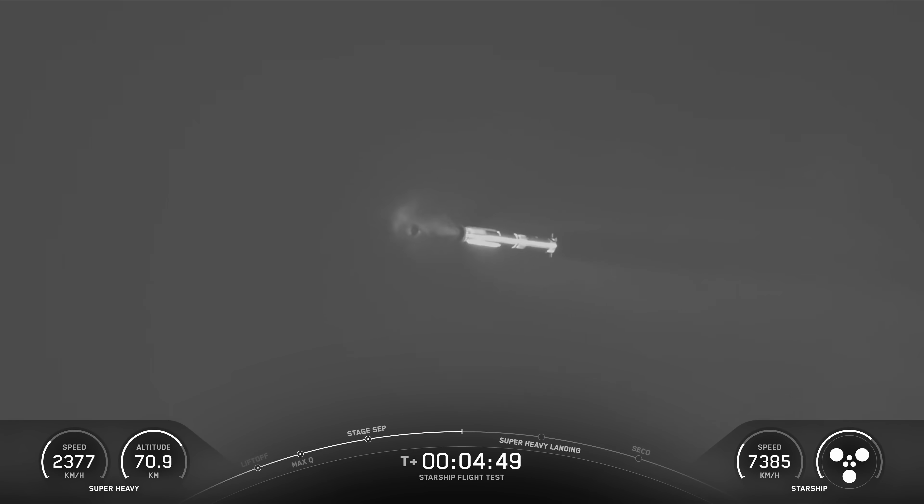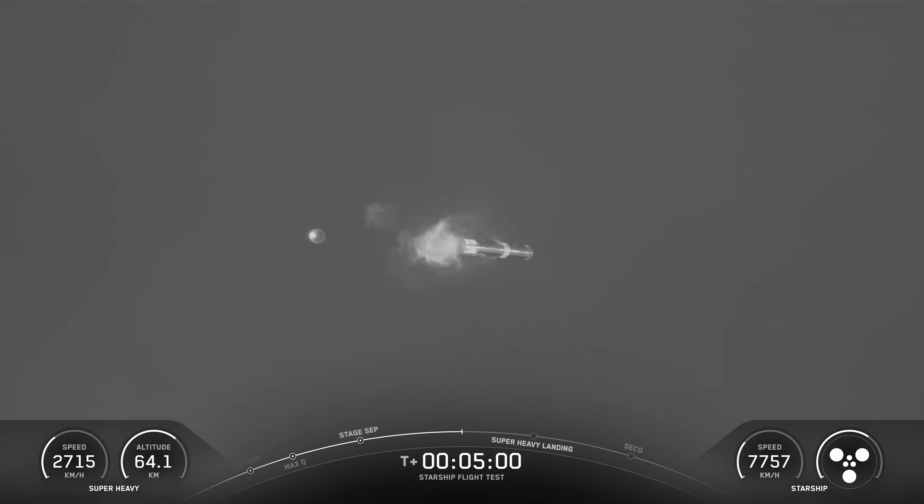We did see one of those engines in the middle ring shut down during the initial ascent. It looks like we have hot stage jettison — you can see it floating away there to the left of the booster. We did see one of those middle engines shut down during the ascent. We are resilient to engine out on Super Heavy — that's why we're able to get through our ascent.